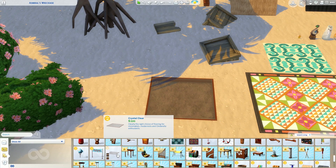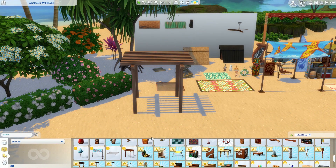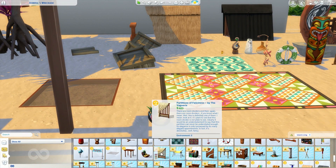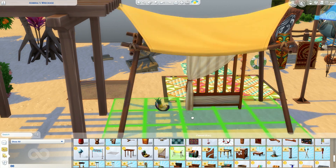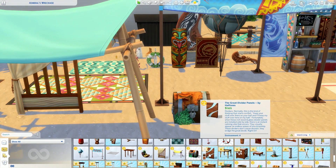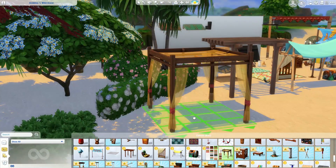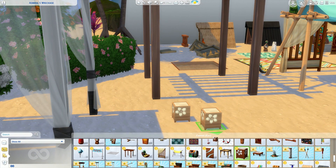This is a glass floor — you can actually see the ocean if you build a deck over the water, or as I placed it here you can see the sand underneath. I think that is such a cool item. I didn't use it in either of my builds but I definitely will because it's really cool and something very new. Up until now most people have used the floors that came with Get Together, but this one is actually supposed to be a glass floor and it looks so good.